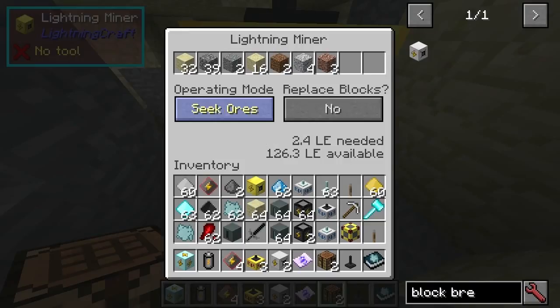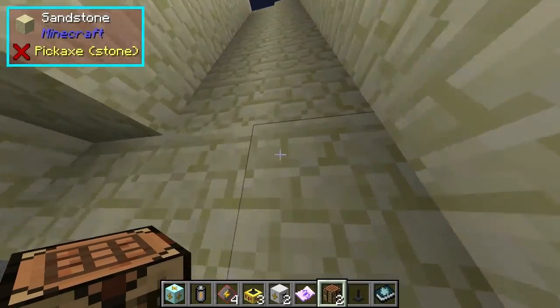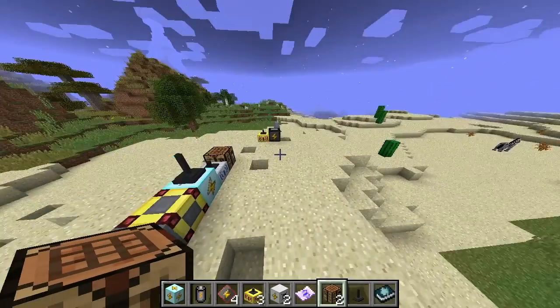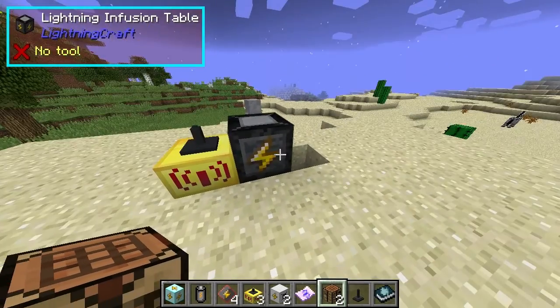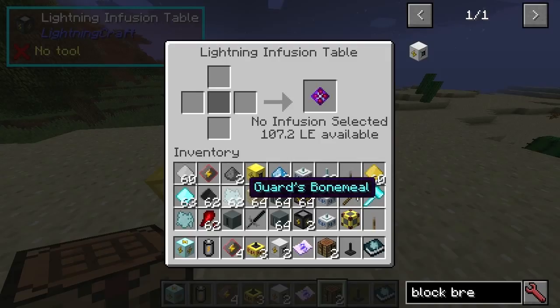There are very different modes for it — sequels might be a good one to have. I connected it to the lightning infusion table. This was just guard's bone mill, diamond dust, and two demon's blood to make this thing.